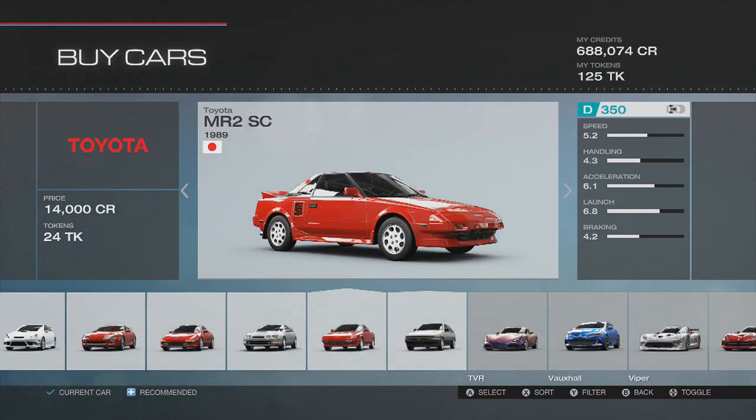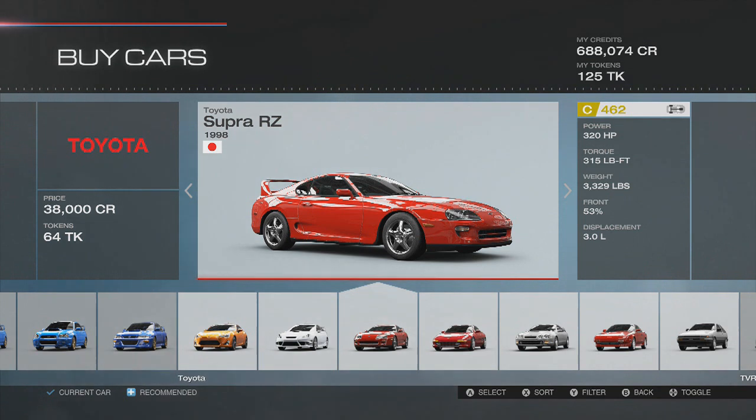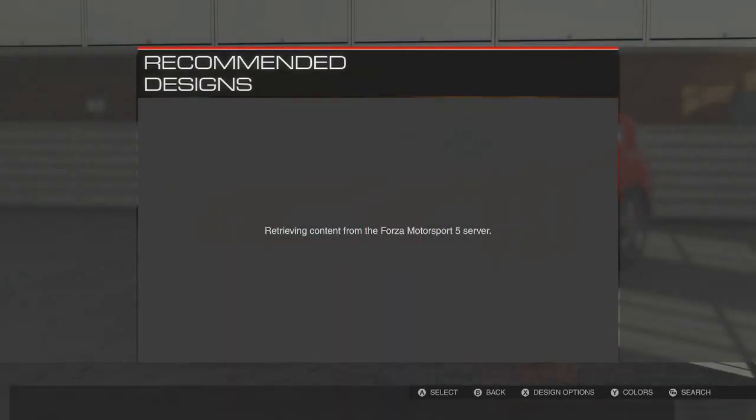There it is — the 98 Supra RZ, 320 horsepower, 315 pound-feet of torque stock. We're maxing that out, we're pushing this thing as far as we can.